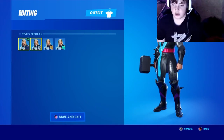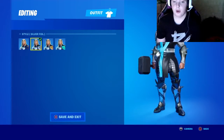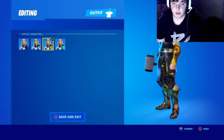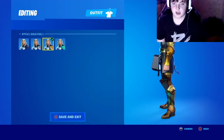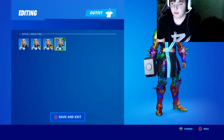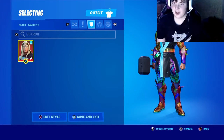Next we have Thor. We have the default style, silver foil, gold foil, and hollow foil. Thor was the tier one skin out of the battle pass.